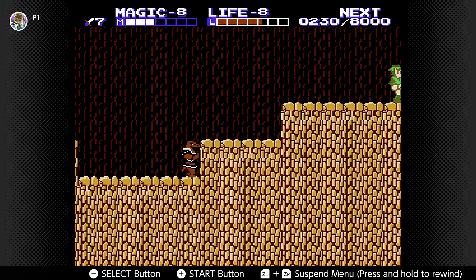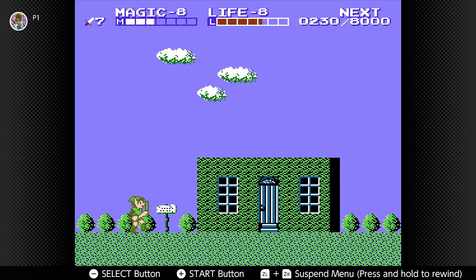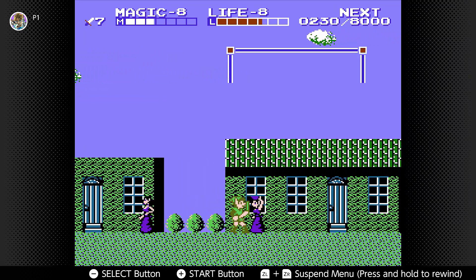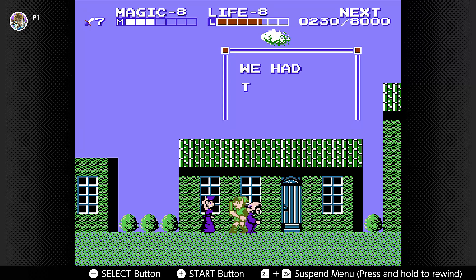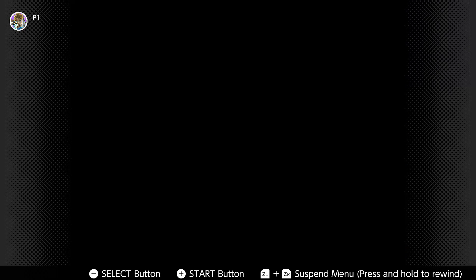If you cut the bush here you would enter the Hidden Town of Kasuto, which is a little known fact — this is the only town that isn't named after one of the sages in a very popular Zelda game. I'm not going to say which game in case you haven't played it, but all the other towns are named after sages from that game.